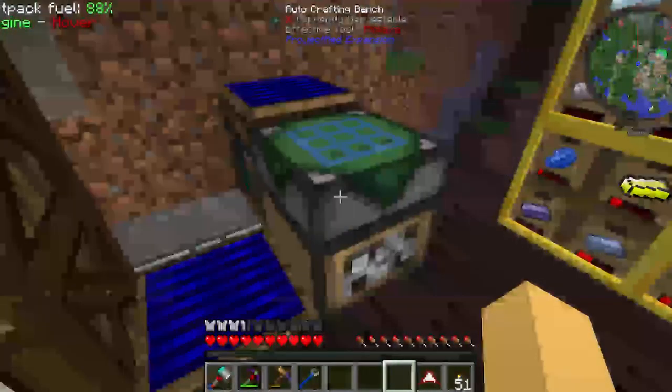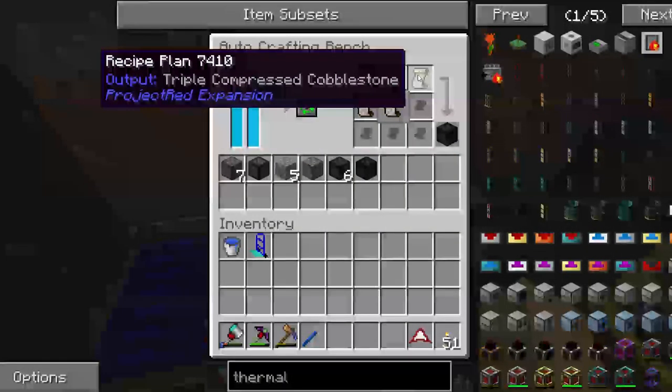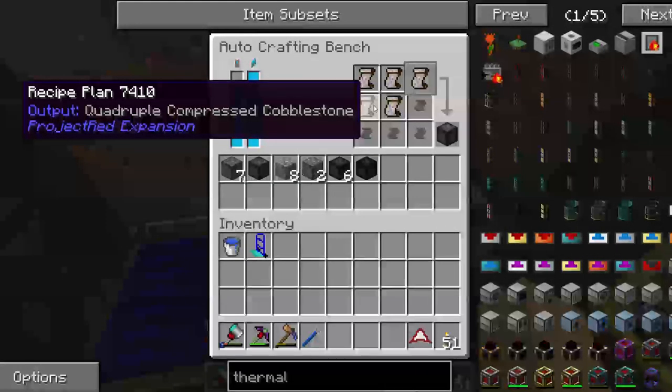I've got five crafting recipes in there, and it's crafting up to octuple compressed cobblestone. It's going to go through the whole list - compressed cobblestone, double compressed, triple compressed, quadruple.